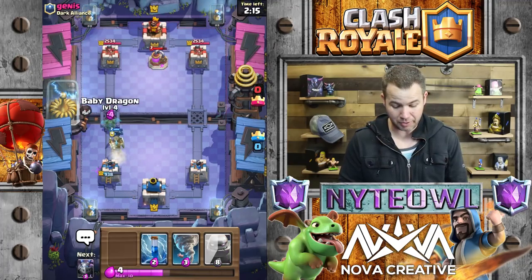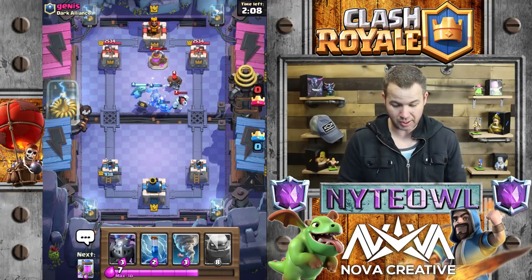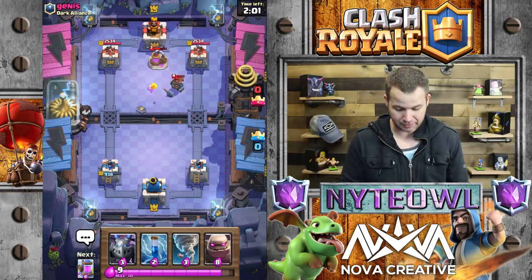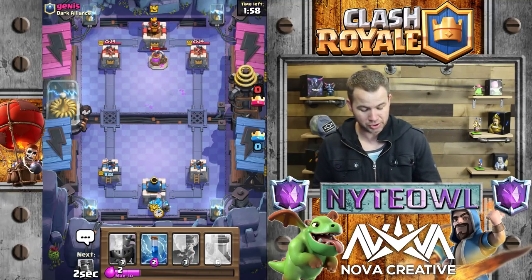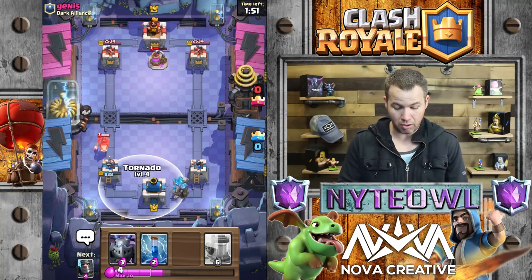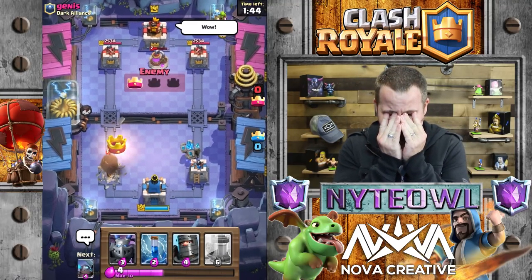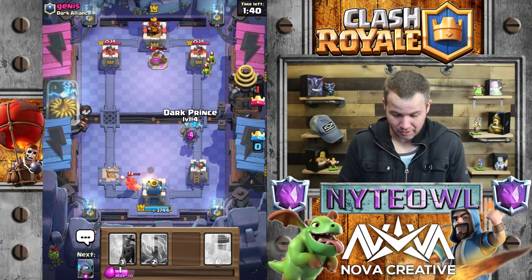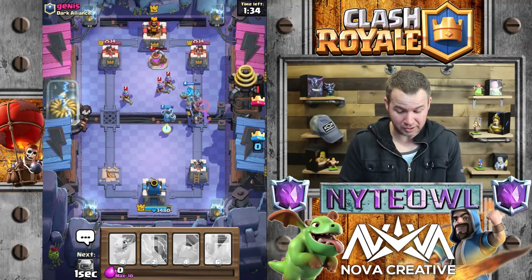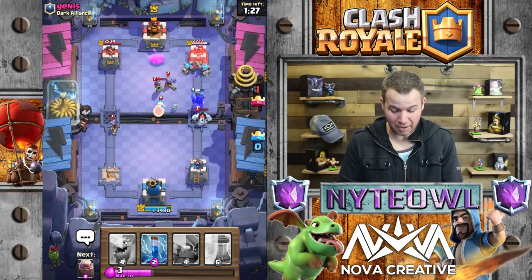Let's put the baby dragon up here, try to get it positioned - nope, it's going to focus on something else. This guy actually knows what he's doing, which is great - he's going to rock my world. Let's go golem in the back, start a golem push. He uses Hunter which is a huge defense. My fingers slipped at the last second - absolutely no way that just happened.